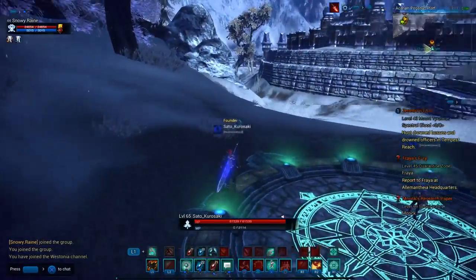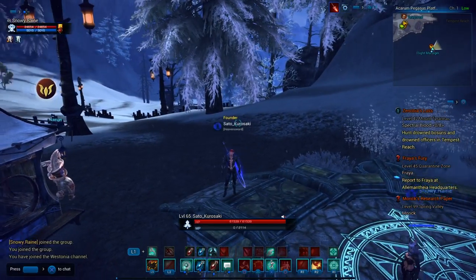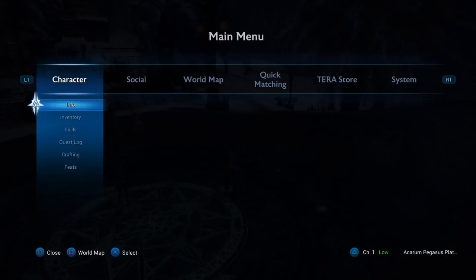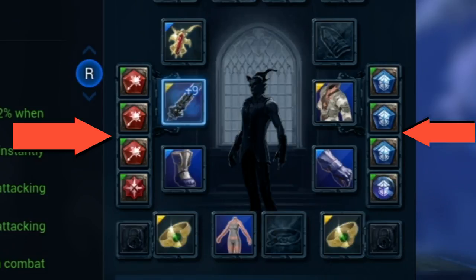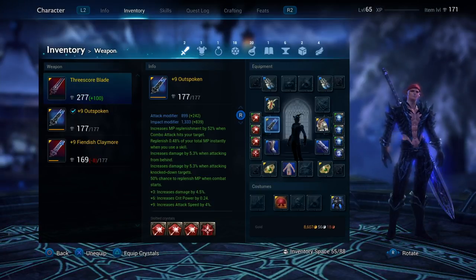In today's video I'm gonna be giving you guys a beginner's guide on crystals. Crystals are basically buffs for your character's weapon and armor. I'm going to talk strictly about beginner style crystals — only the basic four crystals for your weapon and the basic four for your armor. I'll get into the green crystals and more advanced stuff later on in higher tier guides.